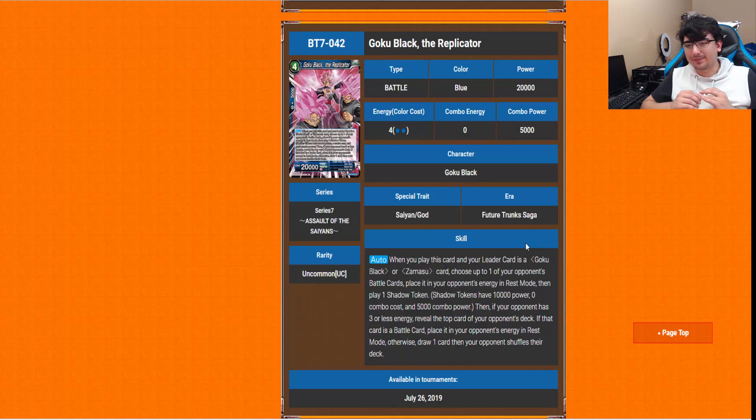Goku Black the Replicator is a 4-drop with a very long auto. When you play this card, if your leader is a Goku Black or Zamasu card: choose up to one of your opponent's battle cards and place it in your opponent's energy in rest mode, then play one Shadow Token. Then if your opponent has 3 or less energy, reveal the top card of your opponent's deck — if it's a battle card, place it in your opponent's energy in rest mode; otherwise draw one card, then your opponent shuffles their deck. All the energy given to your opponent is in rest mode, so they can't use it for counters immediately. It's still dangerous giving them tons of energy, but there are more effects to consider.